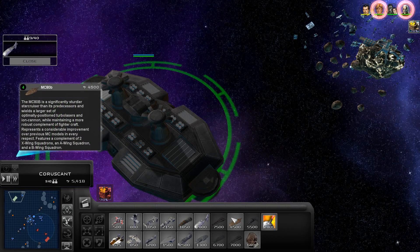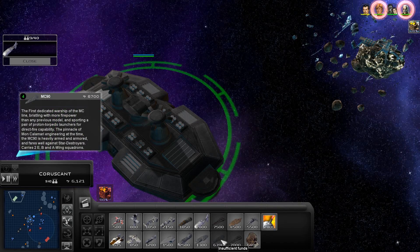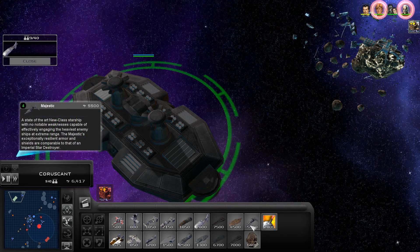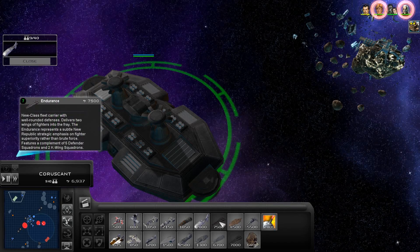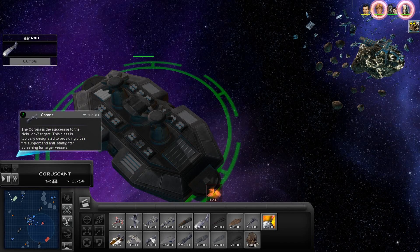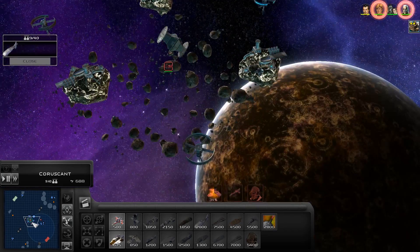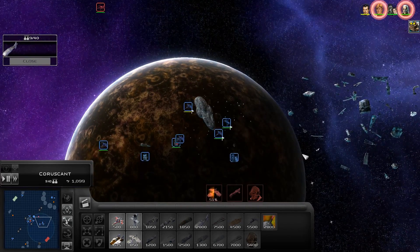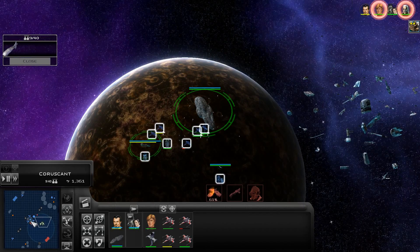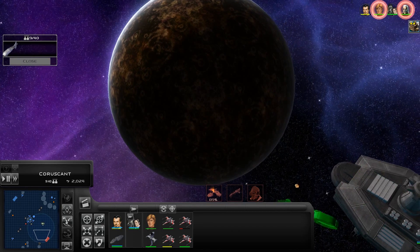We've got the MC-80B, and an MC-90 — one of my favorite ships — the Nebula, and then the Majestic. We've also got K-wings, which I think are the silliest looking ships. Let's just build a few ships to kind of get a look-see at how they work and what they look like. Let's move these guys back, and then when ready, we'll just basically call everything in.